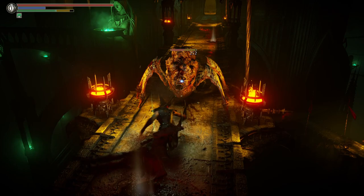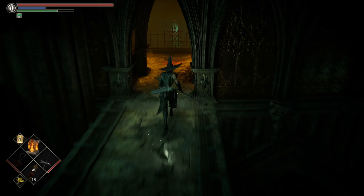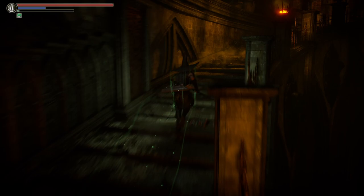The nice thing about this is all you need to do is obtain Pure White World Tendency and the bridge will spawn. And even if you lose Pure White World Tendency or your world goes neutral, as long as you hit Pure White World Tendency at one point in the Tower of Latria, the bridge will remain. The whole point of this bridge is that it gives you access to the special key that unlocks Rydell's cell.